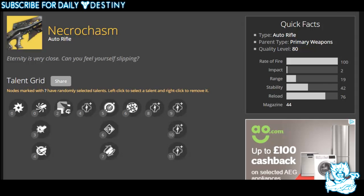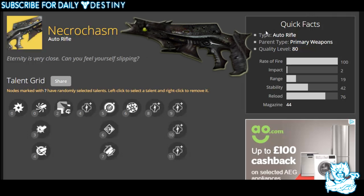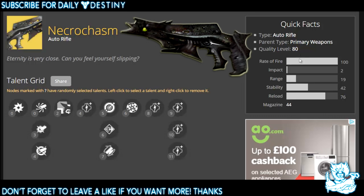Moving on to quick facts about this weapon — all taken from DestinyDB, a great website for Destiny information linked in the video description. The quick facts: it's an auto rifle, a primary weapon. Its quality level is 80, which is pretty high considering the Vex Mythoclast is 70 — this sort of guarantees it's a raid weapon from Crota's End. Its fire rate is right up high, impact is only 2 which is surprisingly low, range is 19, stability is 42, reload is 76, and it has a magazine size of 44 — which actually surprised me.